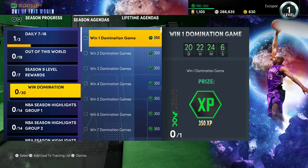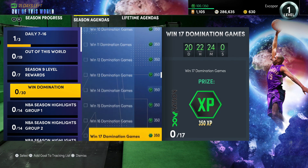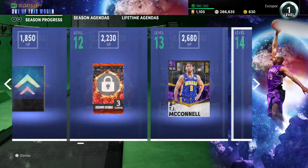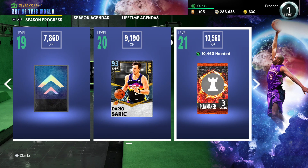The big ticket one you should be focusing on and mixing is: win 1 domination game, 2, 3, 4, 5, 6, 7, 8, 9, 10 — all the way up to 30 domination games. Each one is 350 XP, which may not sound like a lot, but 350 XP times 30 equals 10,500 XP. If you just play those domination games with nothing else mixed in, that puts you 60 XP away from level 21 — that is an absolute beast.